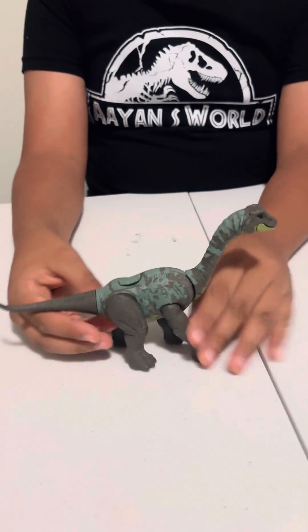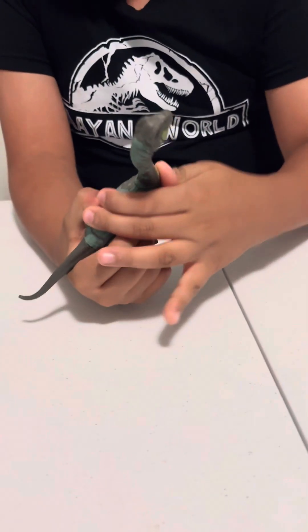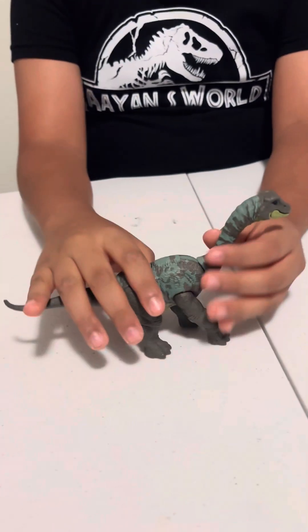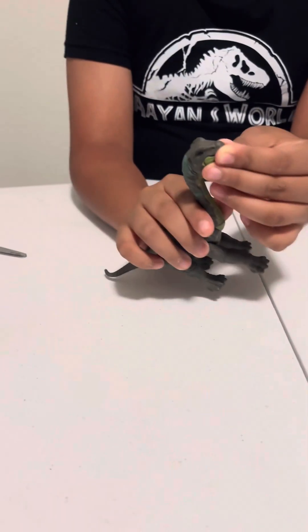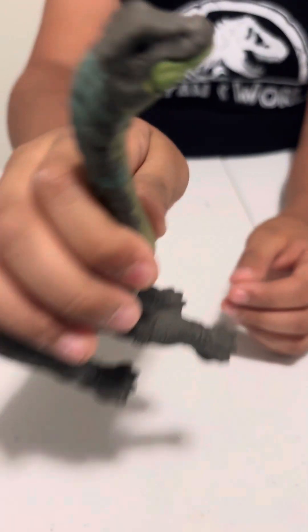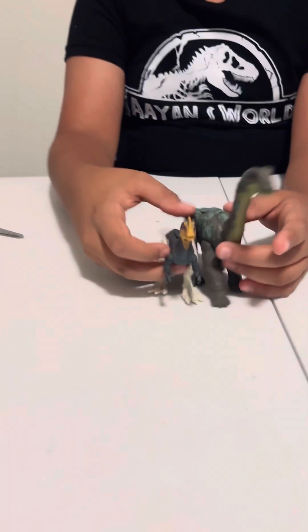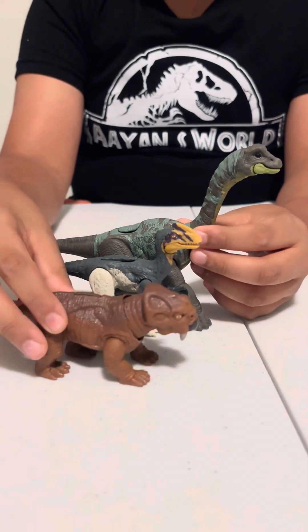On the back it has some chunky legs and on the front it has skinny legs so it can walk properly. Its neck can go all the way up and then down — I'll just keep it in the middle. It has the cutest face and the mouth can open and shut, and it has some nostrils over there.